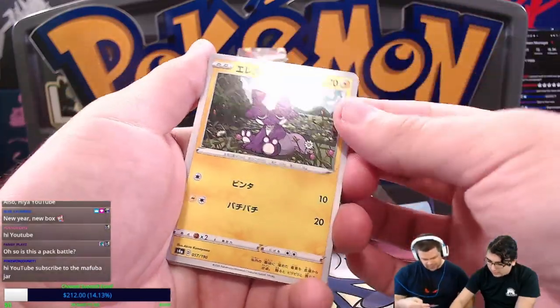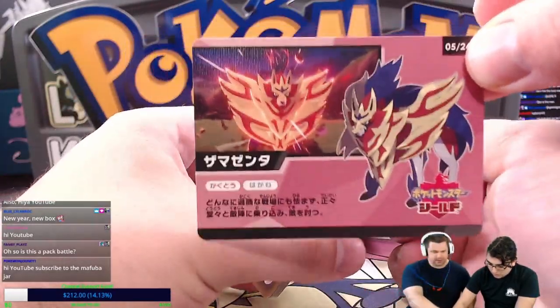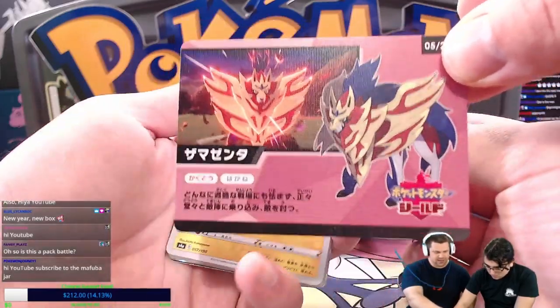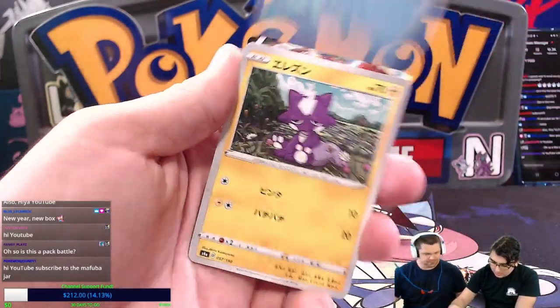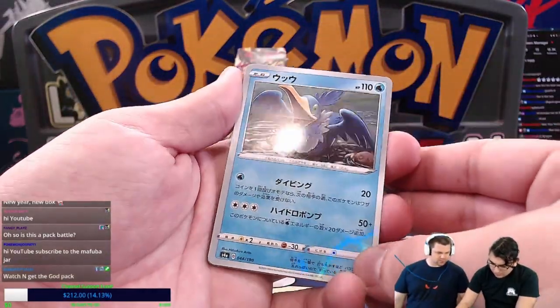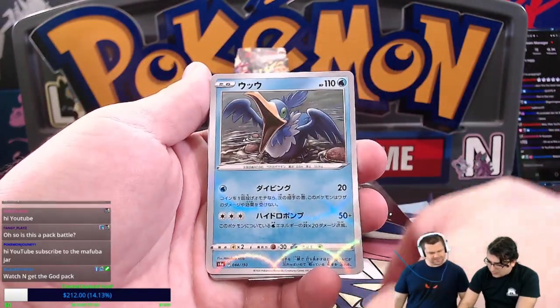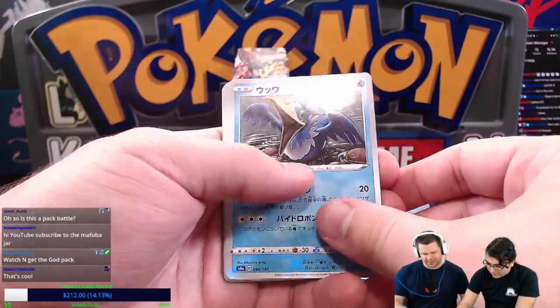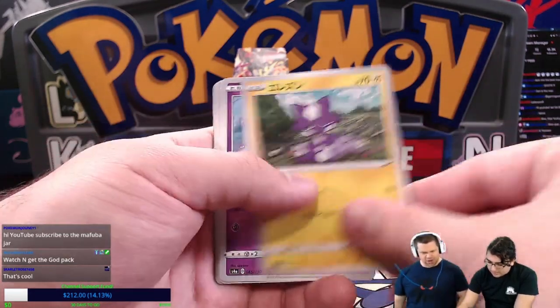So you said it's one card to the front. These also have little collectible cards inside — there are 24 of them, all different. So maybe it's not one to the front. We got Cramorant there.